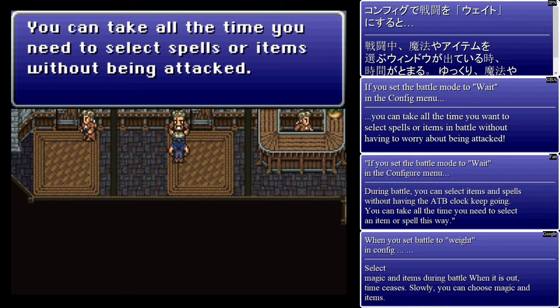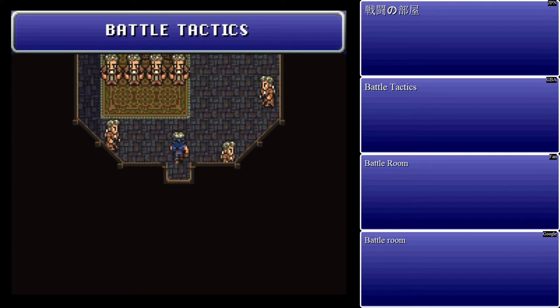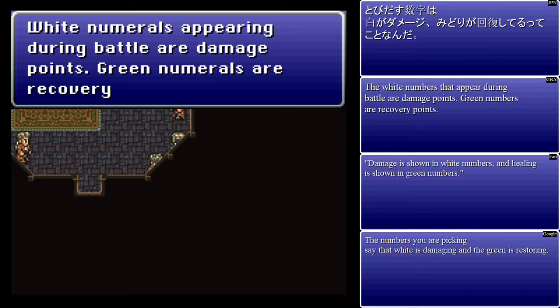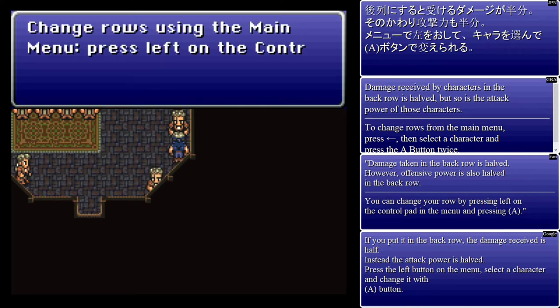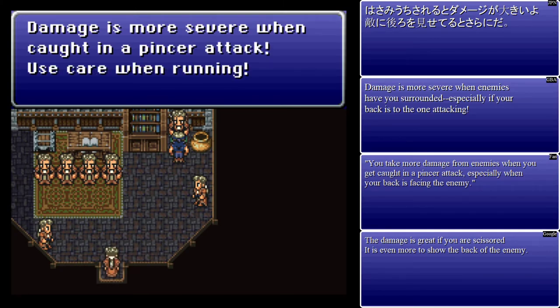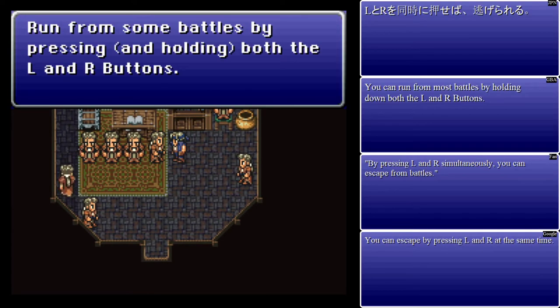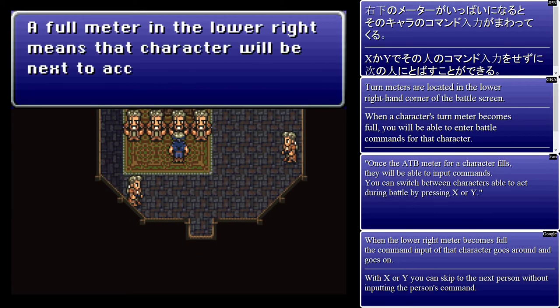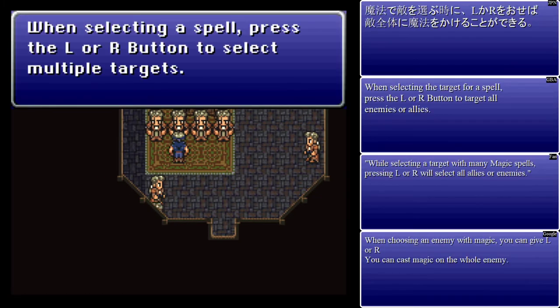We're gonna stick with Wait mode in this game. You can put it to Active if you want to be a little more dynamic — I like to take my time and think, but to each their own. White numbers during battle are damage. Green are recovery. Full meter in the lower right means a character will be next to accept battle commands. Basically, it's an ATB system — pretty straightforward.